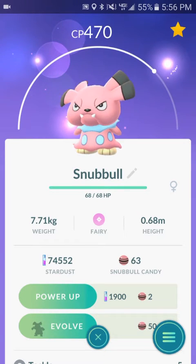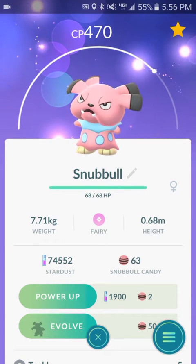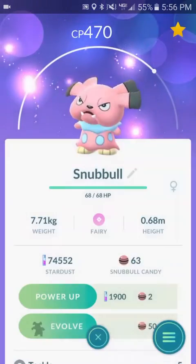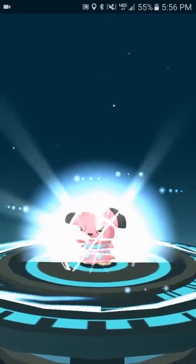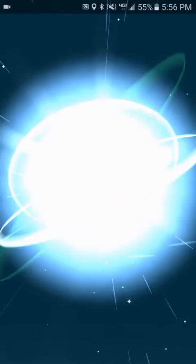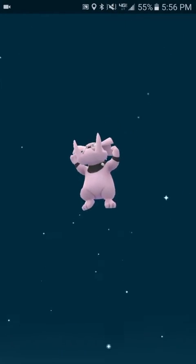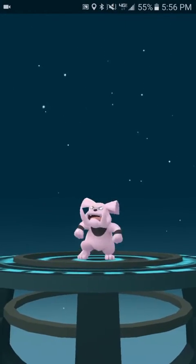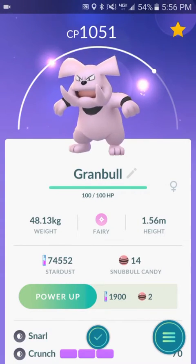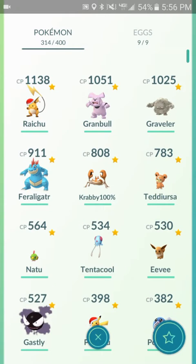I do not have a lucky egg on. I know, I'm very limited on money, but what can you do? Let's evolve this Snubbull — I don't really care about this one, I just want to evolve it for the video. Let's see how high we can get it. This Pokémon looks so mean — it looks like a Pitbull, honestly. 1,051 CP. I did catch a higher one in the wild at 1,399 CP.